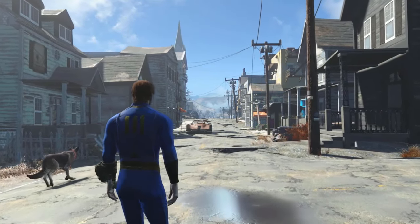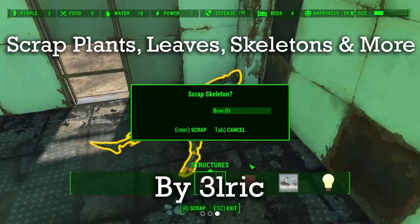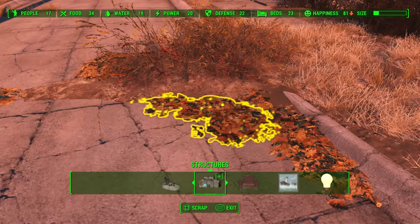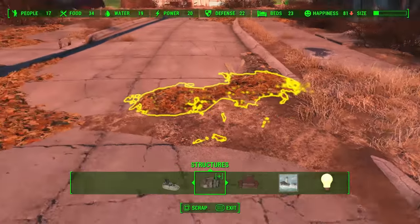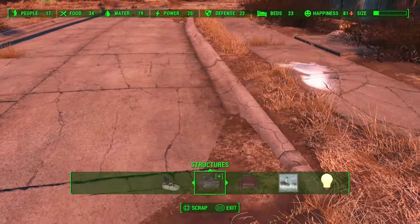You can find the links in the description below. The first mod for your viewing pleasure is called Scrap Skeletons, Ghouls, Plants, and More by Elric. This mod does just what its name implies — you can basically scrap most of the non-scrappable items in the game, from debris and rubble on the ground, bushes and piles of leaves, to the hedges in Sanctuary even.